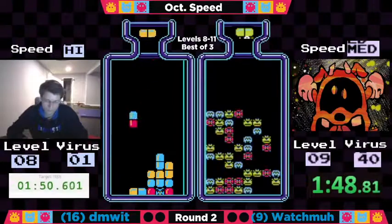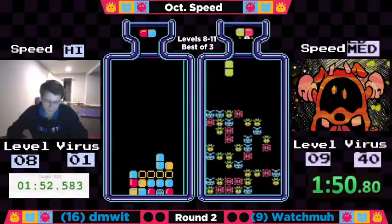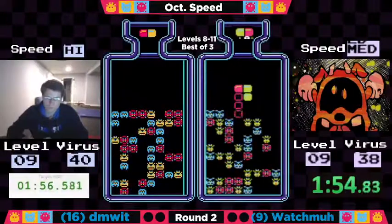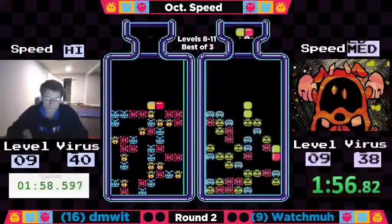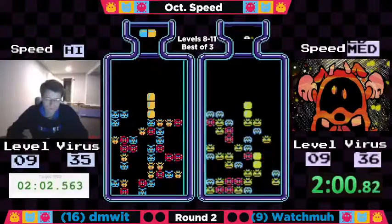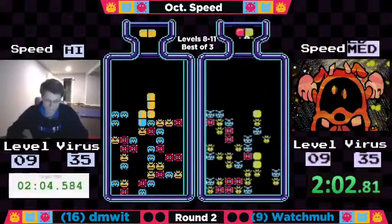146 first level for Watchma, and then a 153 from Dimwit. So a bit of an advantage here for Watchma as we do have a little bit of that bottom row cutoff on Dimwit.